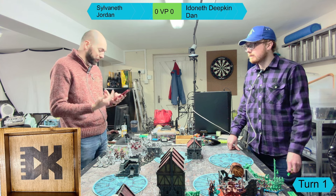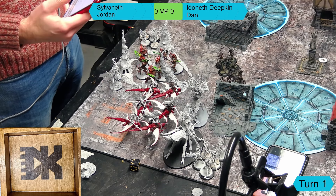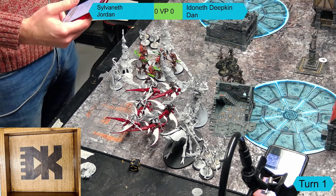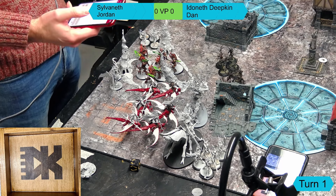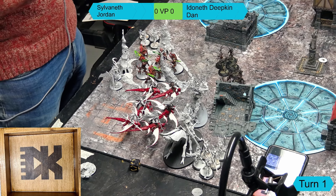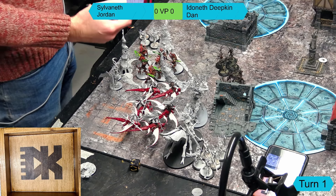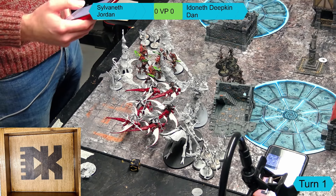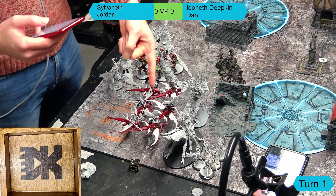So I'm running Winterleaf again - I took this at the tournament and wanted to make it work. It's basically the same list I played against Dan's Gloomhaven a couple of weeks ago, which got slapped a bit, but I'm more hopeful today. Grand strategy is Overshadow - kill your backline, have one of mine left. I'm a flush 2000 points, and I'm running The Reaping, which is the 12-inch strike-and-fade teleport.